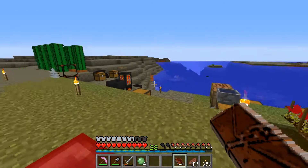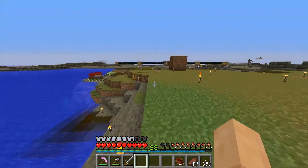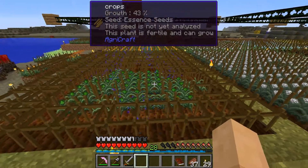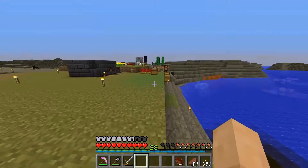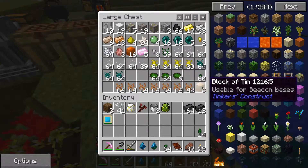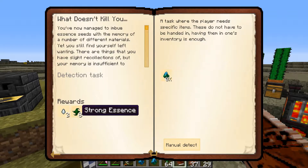Oh yes, I recall. We have a slime ball now, which is very, very beneficial. I got my 10x10x10 essence seed right there, so I'm replanting my essence seed. When this is all done, it should give me five stacks of essence per harvest, which is pretty freaking awesome. I have quite a few other essences and whatnot, and we're gonna see about making this guy — the strong infusion stone.